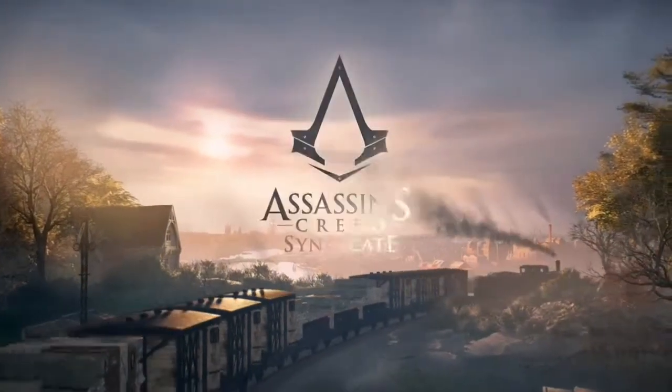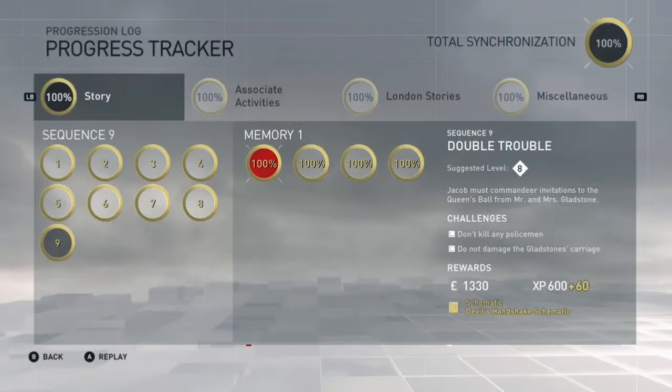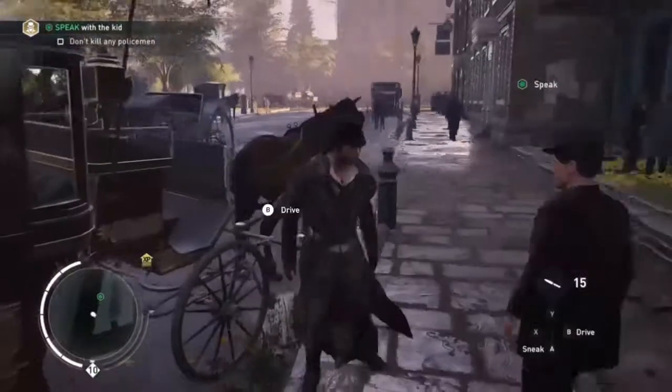Bastion here with a full sync challenge guide for Assassin's Creed Syndicate. Sequence 9, Memory 1, Double Trouble has two challenges. You need to avoid killing any policemen for the duration of the mission, and once you have Gladstone's carriage, you need to avoid getting any damage on it.